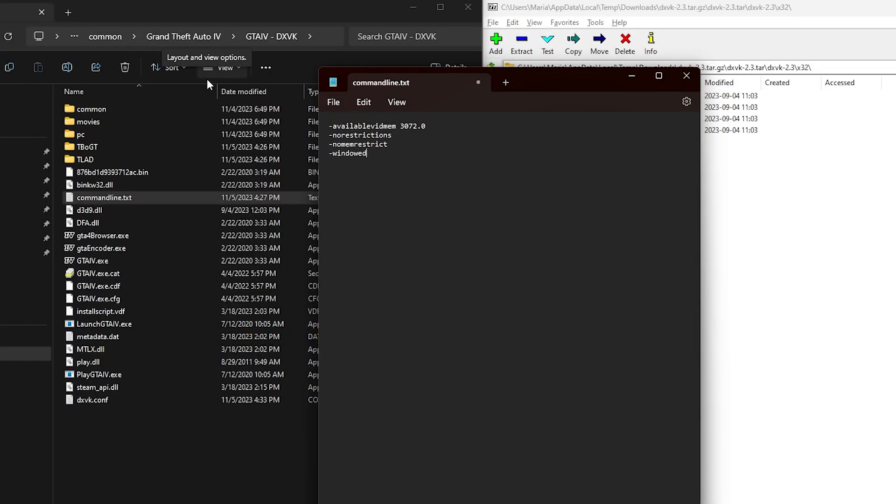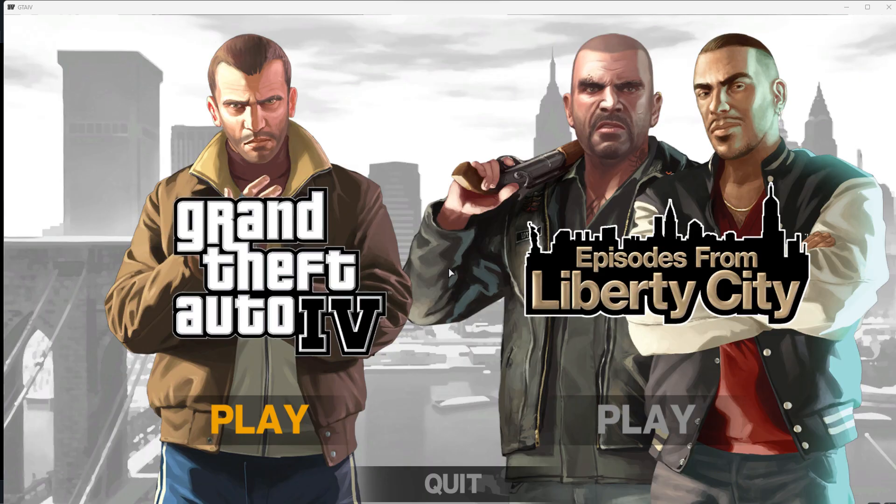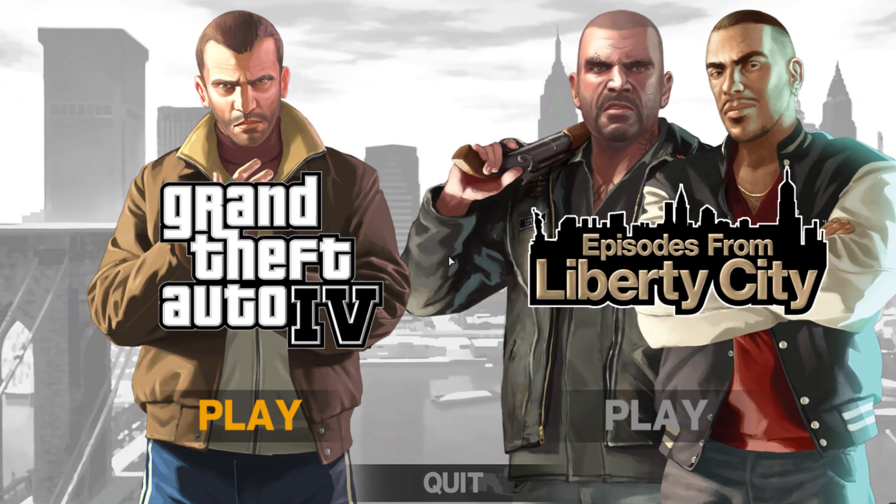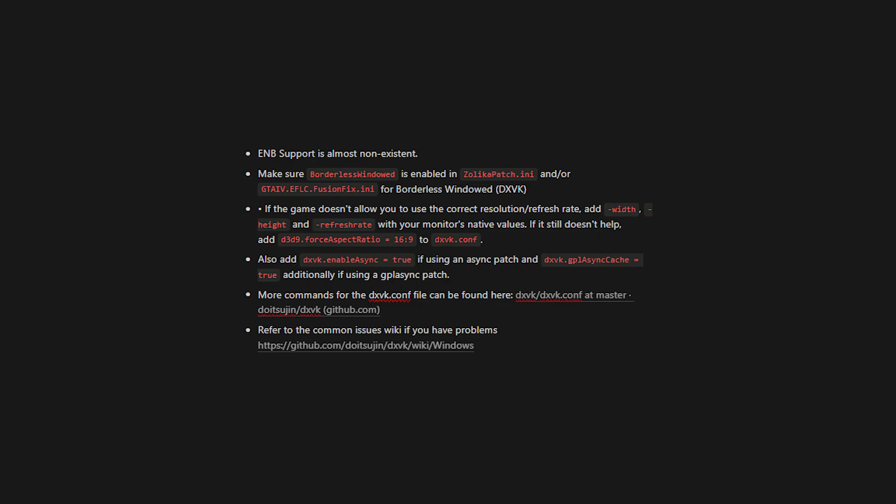The final command to add here is -windowed. This makes the game run in windowed mode, which will make everything feel and run smoother, especially for those who alt-tab frequently. You might not like windowed mode because of the borders in the corner, but the mods installed from the previous video will make the game borderless. If you run into further issues past this point, refer to the notes section, check Gillian's guide, or comment below.